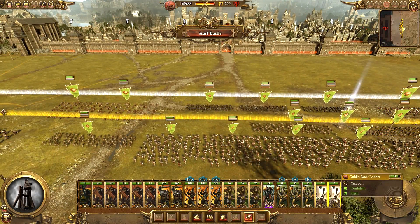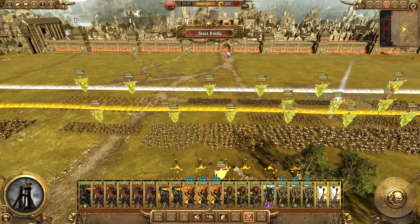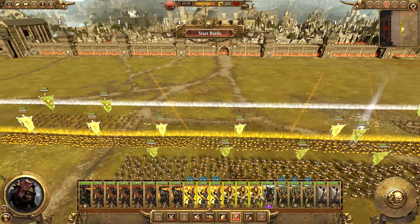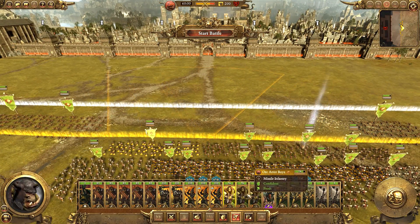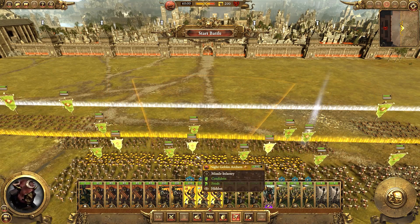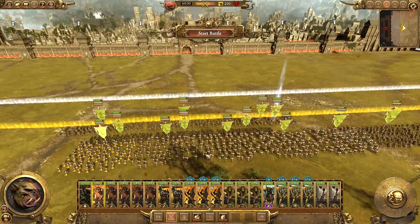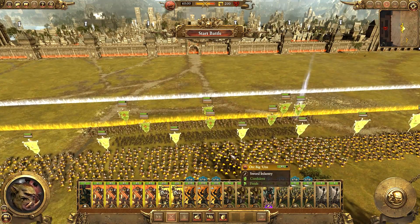We're going to have the Goblin Rock Lobbers start in the center and fire at the gatehouse. We'll have all of the bow units move forwards at the start. The Night Goblins will start behind the Orc Archers because the Orc Archers can take the missile fire whereas the Night Goblins will just run away. All of the Forest Goblin Spider Riders will hide in the forest along with the Orc Boar Boys, and we'll have all of these chaps climb the wall and crush the enemy infantry.